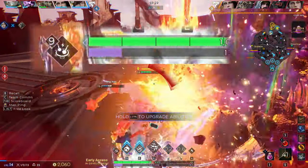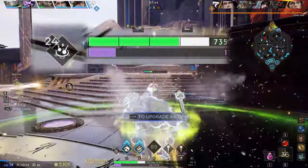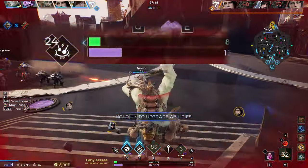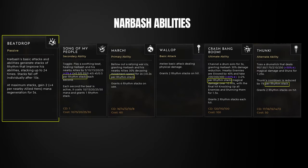Reaching 24 stacks is important because it lets you continue generating mana while using abilities — so even when you're low on mana, you can keep supporting your teammates. In terms of how rhythm buffs each ability: Song of the People gives more healing per tick, and when active you also gain one extra rhythm per second.